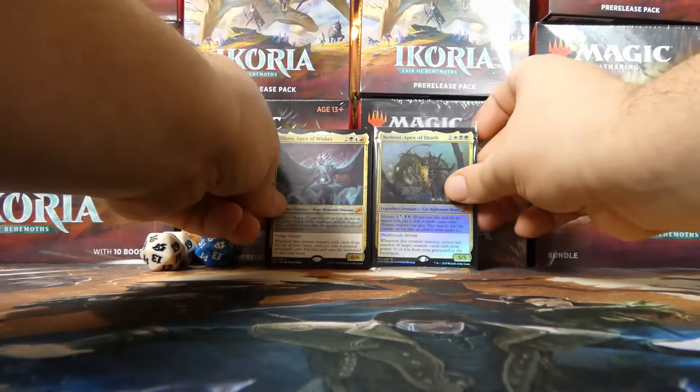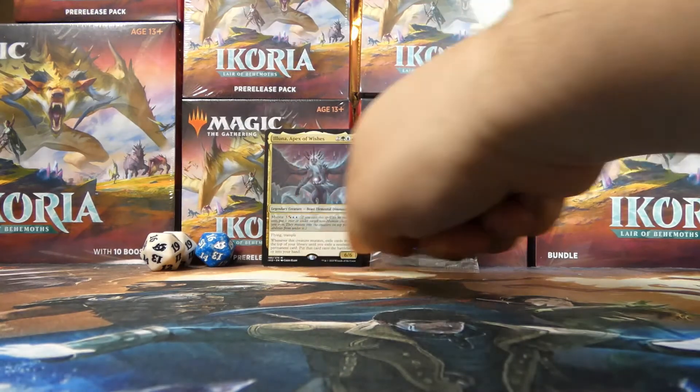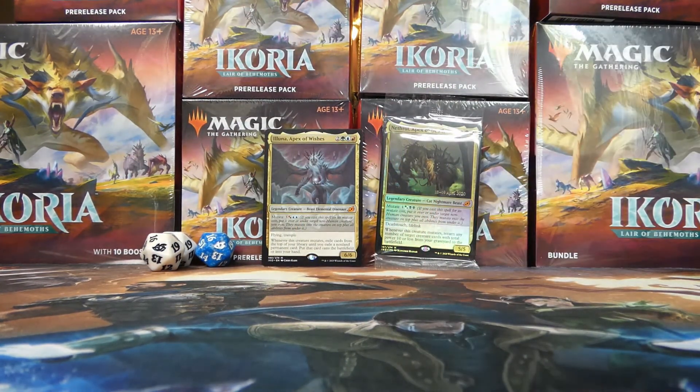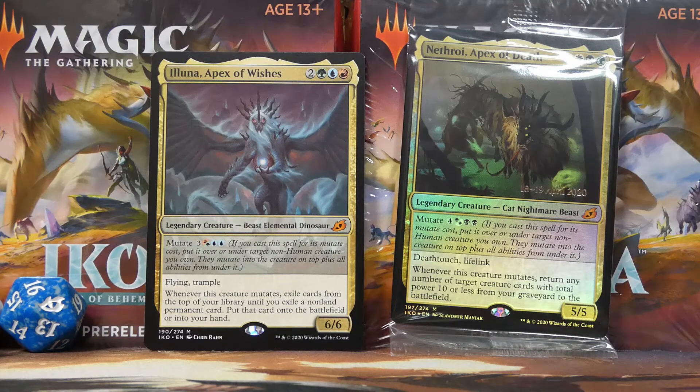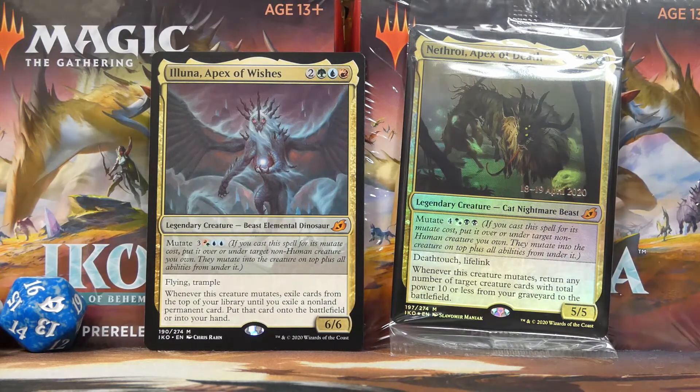Let me show off Nethroi and Iluna together. Iluna, Apex of Wishes and Nethroi, Apex of Death — I think those are the two best cards we opened. Let me know in the comments: can we play either of them? Should we just do the cycling deck and try to win? Or should we have fun and try to slot one — or both — in? Commenting, liking, sharing, and subscribing really helps us out. From the Geek for All family of channels, I've been Joe — we'll see you all next time!